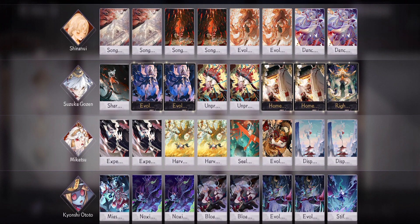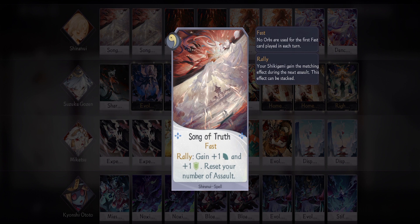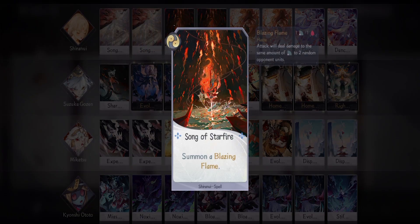First up we have Shiranui — the opposite of fragile, that's right, shield. I'm mainly bringing Shiranui for her rally ability granting shield and more attack. For her cards, I'm bringing two Song of Truth just to get closer to lethal — attacking twice in one turn is always nice. Two Song of Starfire, which you can use as an emergency blocker.